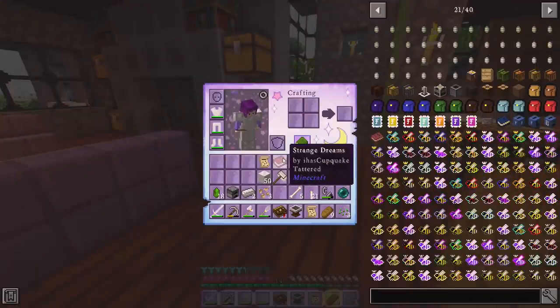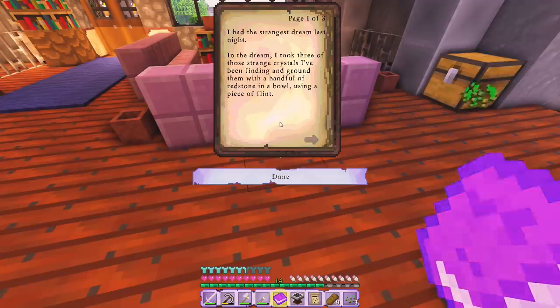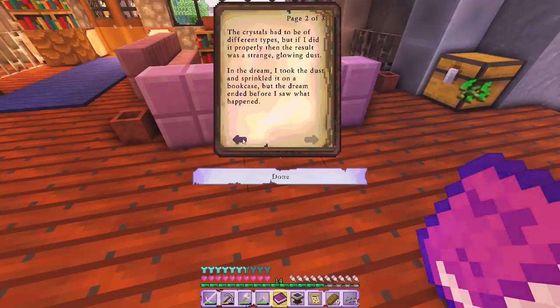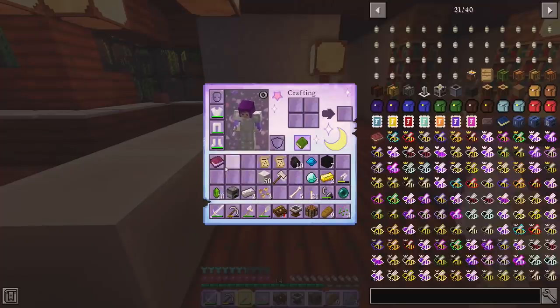Wait, I realize there's something in my inventory — it's a 'Strange Dreams' written by Aya's Cupcake. What does it say? 'I had a strange dream last night. In the dream I took three of those crystals I've been finding and ground them with a handful of redstone in a bowl using a piece of flint. The crystals had to be of different types, but if done properly the result was a strange glowing dust. I took the dust and sprinkled it on a bookcase, but the dream ended before I saw what happened. The dust was going to reveal something wondrous but dangerous.' I'm honestly a little scared — I'll save this for another time.